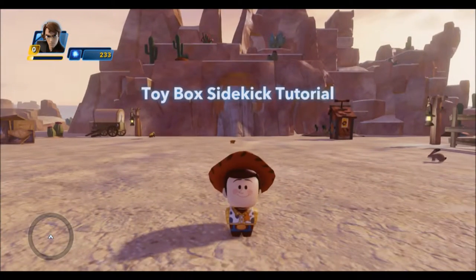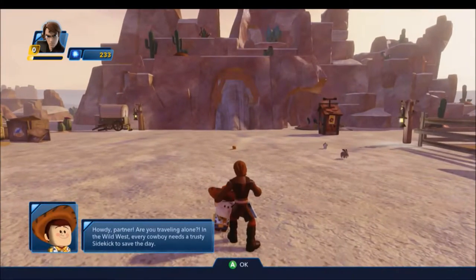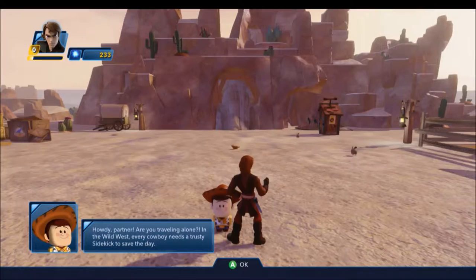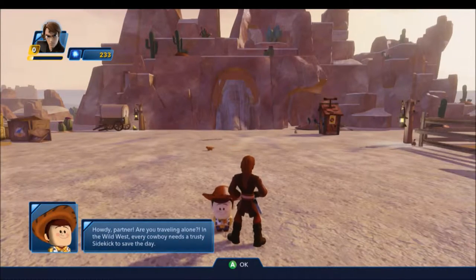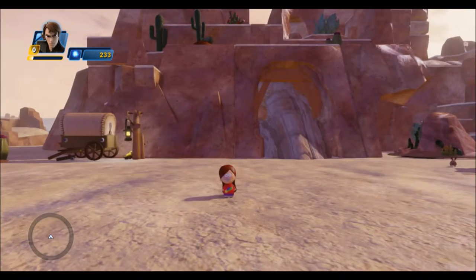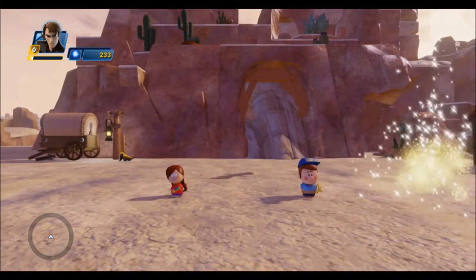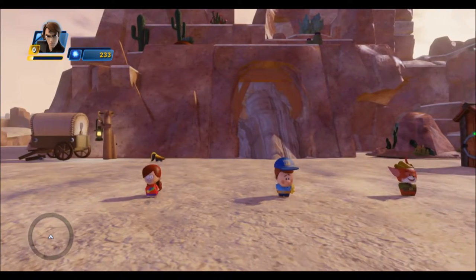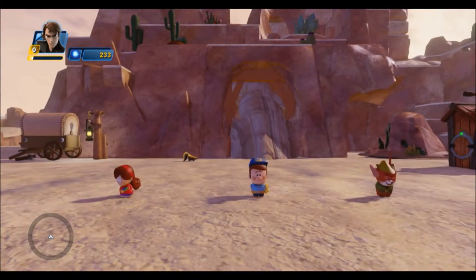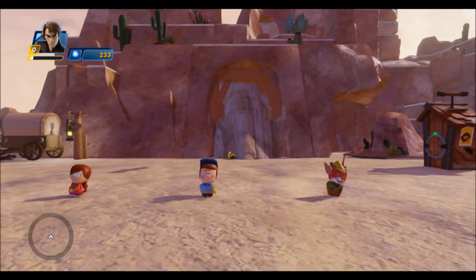Welcome to the Toy Box. Can you help my cowboy compadre? Anyone you see with a beacon over their head needs to talk to you. If we want to help our friend, then we need the help of a sidekick. A sidekick is a townsperson toy that follows your character throughout the game. You can supply your sidekick with gear, and your sidekick can use various special abilities while fighting by your side during battles.